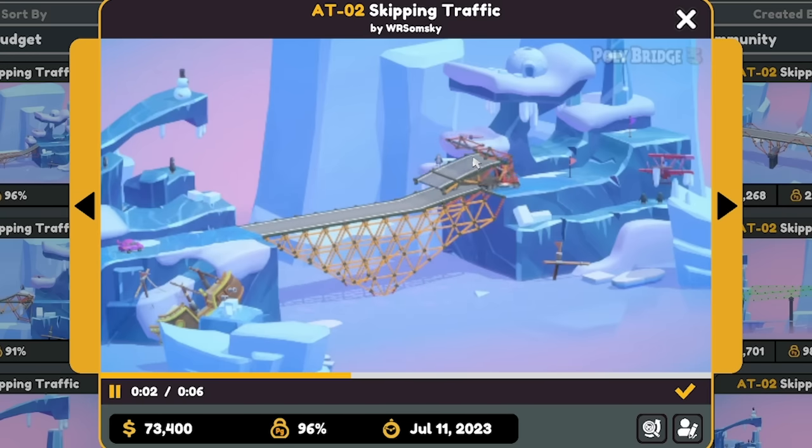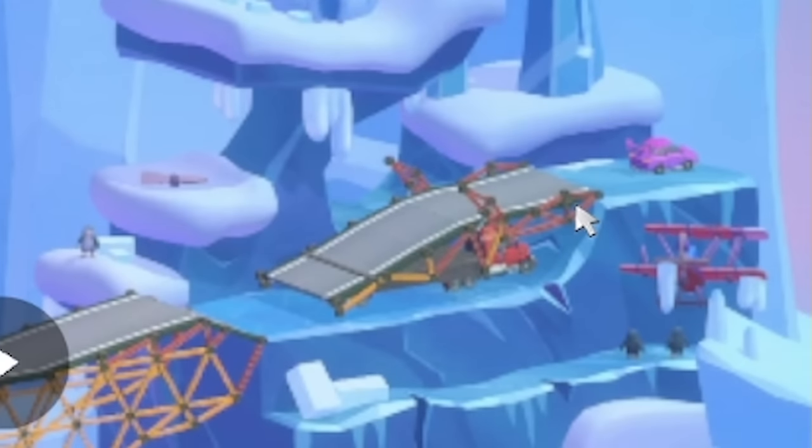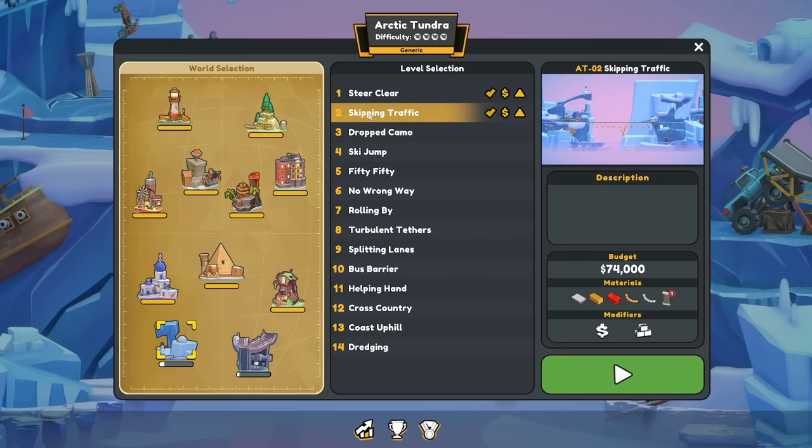This one had a flap on the back. What's going on with the front of that ramp? It gets rammed into too. No jumping on this one, just bridges.